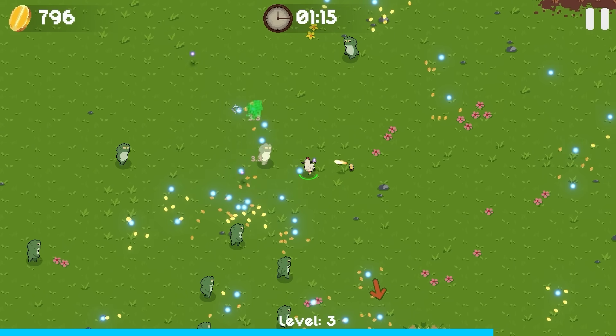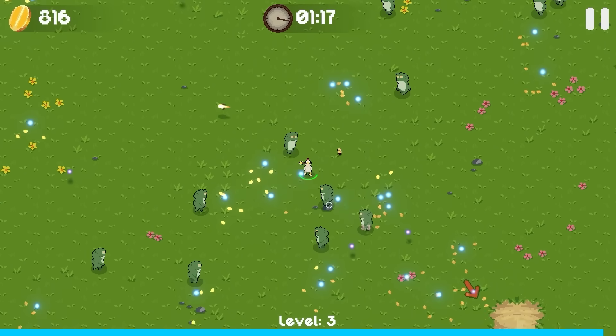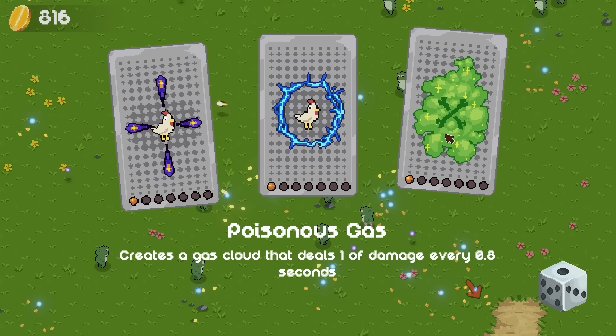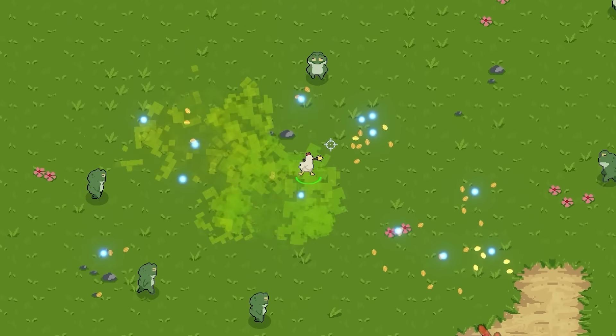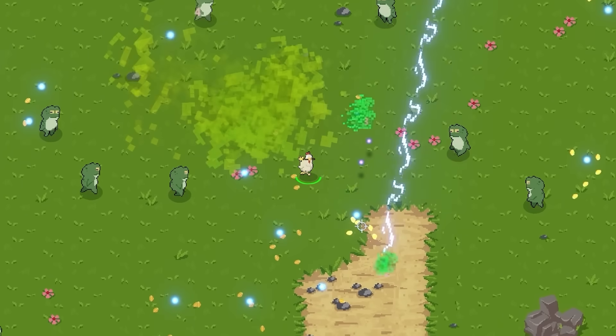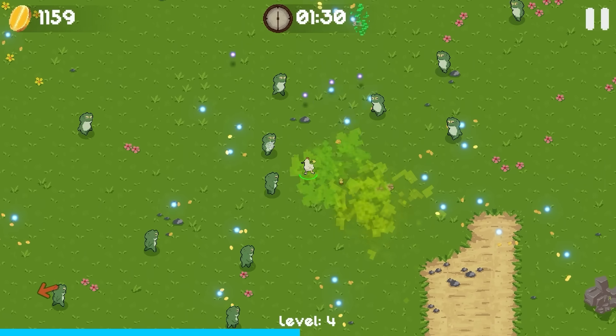We're dropping all sorts of stuff on the ground and staying well ahead of the frogs so far. I think what would pair really well with our current devices of torture would be poisonous gas — creates a gas cloud that deals one damage every 0.8 seconds. That's just gonna go around me. Yeah, that's actually gonna be big — we've got some good AoE style stuff coming in.